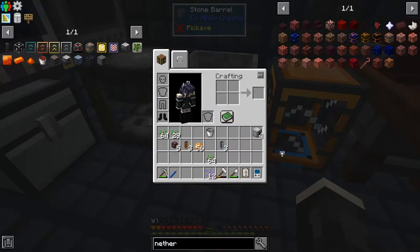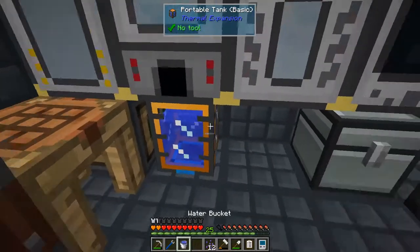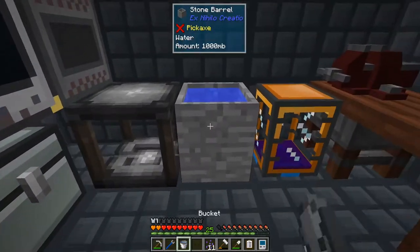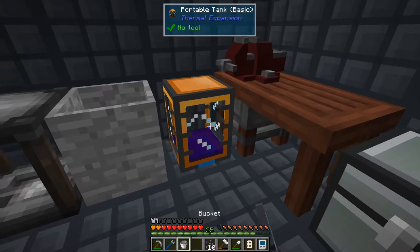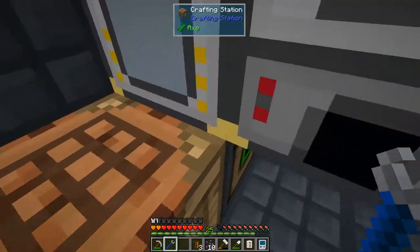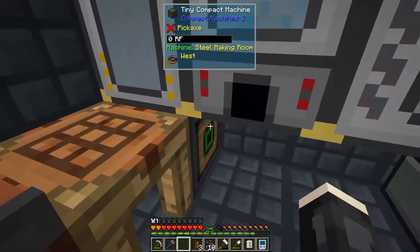I also need 12 pieces of sand. I'll need 12 pieces of sand — we can do that. Actually, I could probably automate this. Why can they fall out of the world if they're near the edge? Excuse me, game.